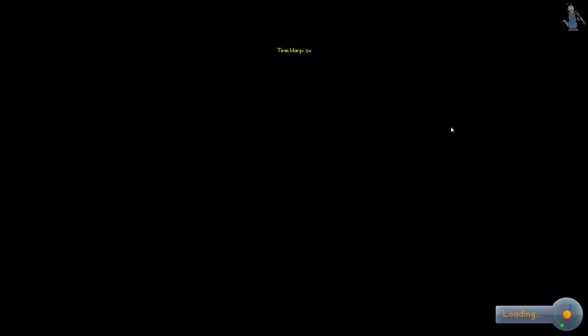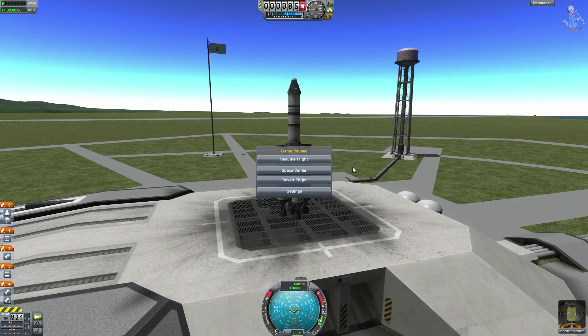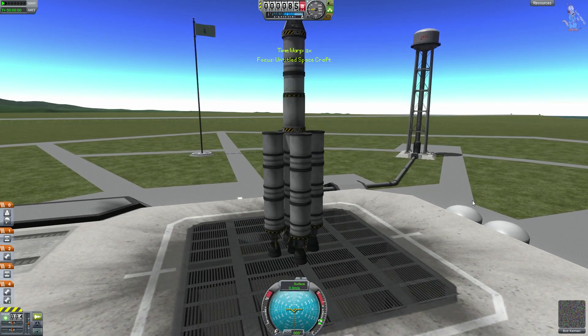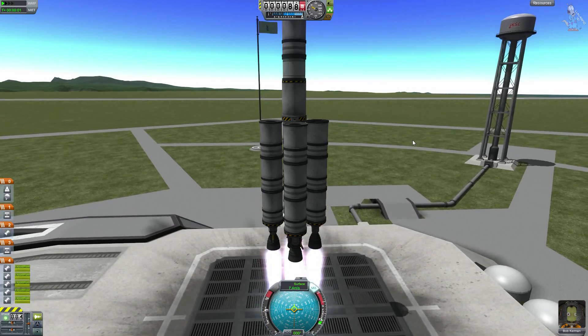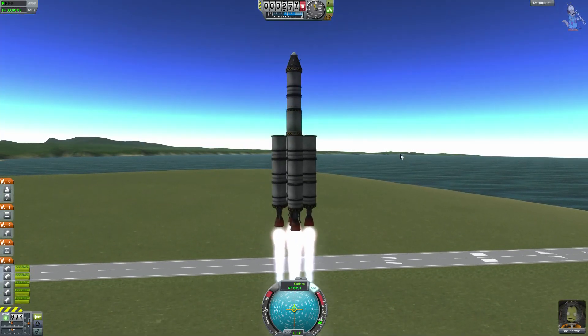Loading. Nerozpadlo se — výborně! Jebediah se infiltroval do mise, na které nemá co dělat. Jebediahu, jdi pryč. Vím, že hrozně moc chceš letět, ale tohoto není mise pro tebe — tebe si musíme šetřit na mise, které opravdu budou mít vědecký poznatek, do vyšších částí atmosféry a na oběžnou dráhu. Startujeme za pět, čtyři, tři, dva, jedna — start!